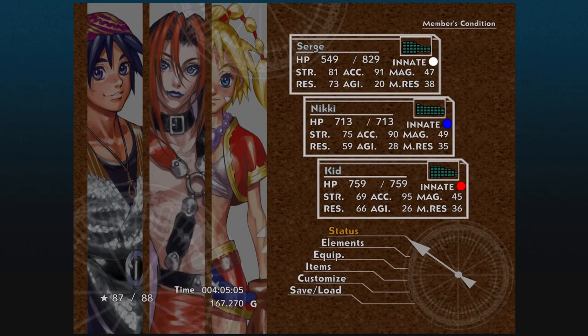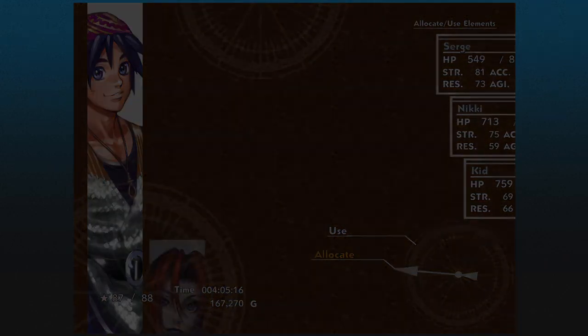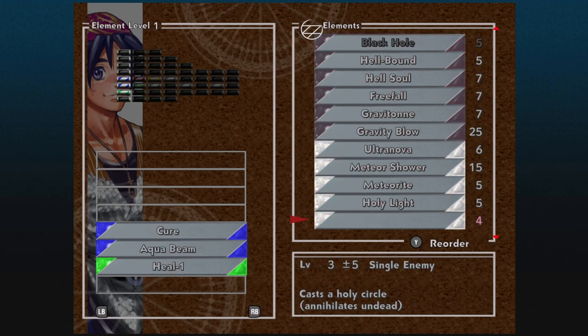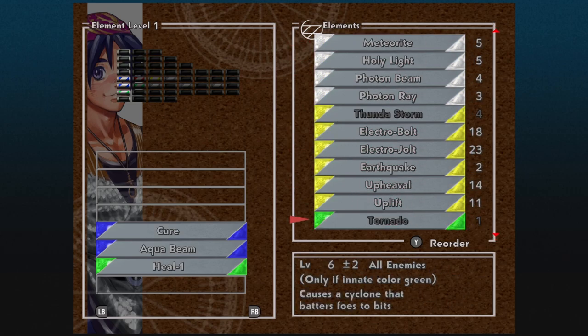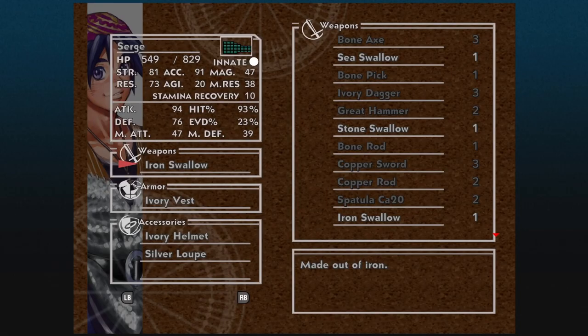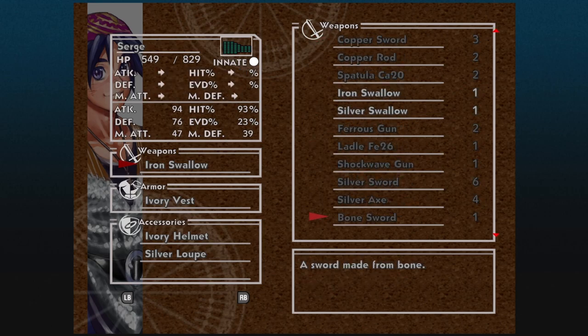So we're at Viper Manor here and as you can see, if I go into the main menu at the bottom left, we now have 88 stars and our hit points have just skyrocketed, though Surge is injured for some bizarre reason. Additionally, if we take a quick look here and go into attack, you can see we have all of the elements that we would have had in the previous save — that's one thing that gets carried over.